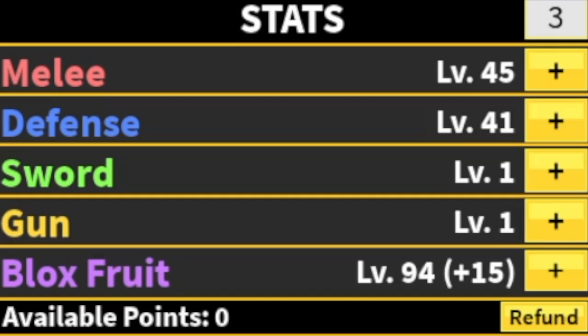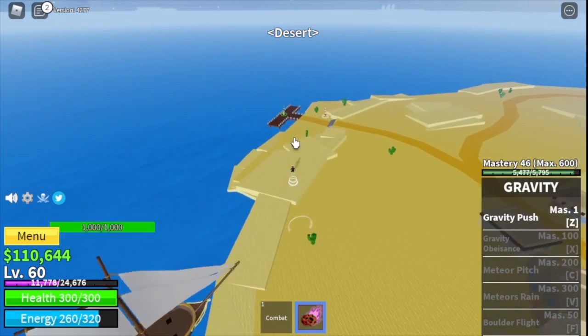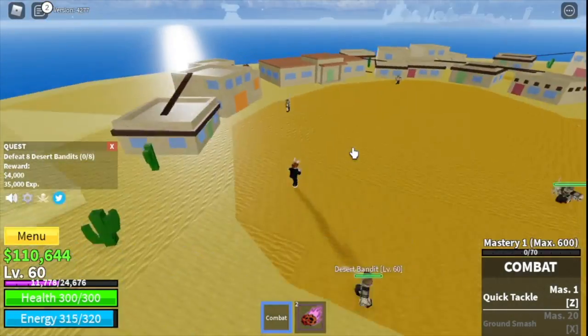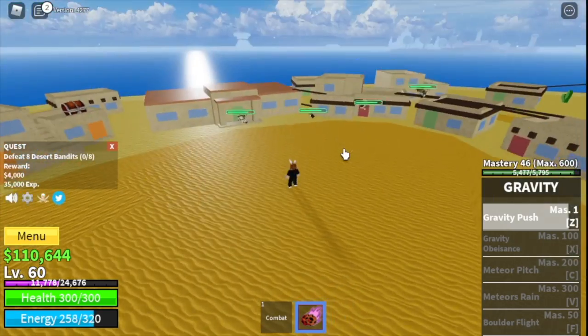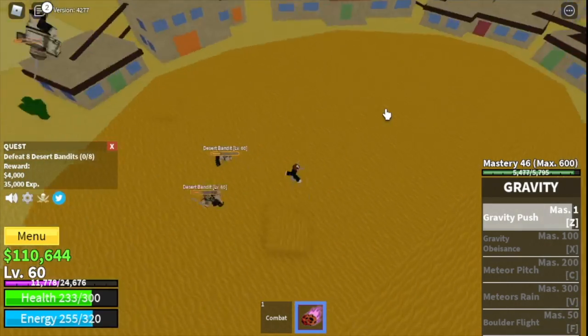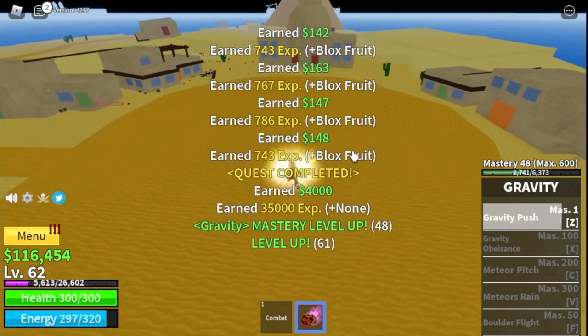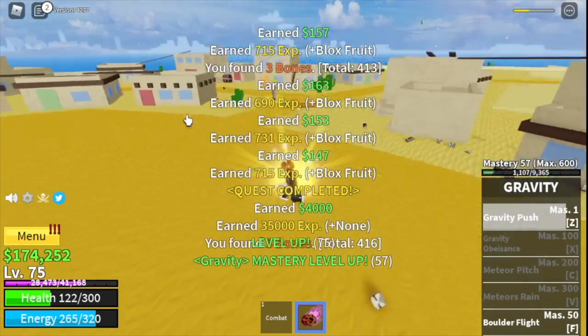Stat check: 45 melee, 41 defense, 94 blocks fruit. We're now ready to move on to the Desert. Here we're going to start with the Desert Bandits — same as the pirates, you need to defeat 8, lure 4 at a time, and do it twice to level up. The goal here is to reach level 75, but before we get there we'll be unlocking a new skill — the Boulder Fly.